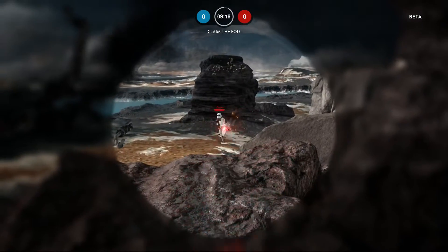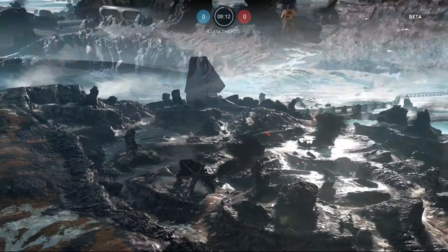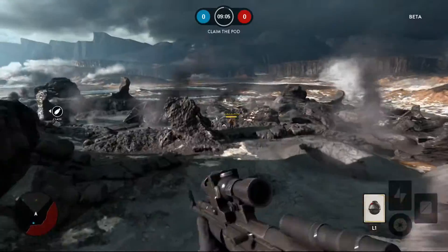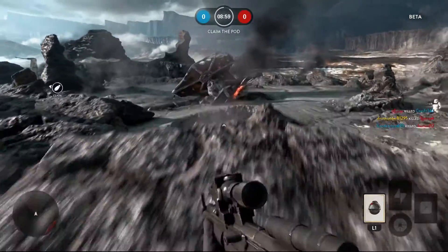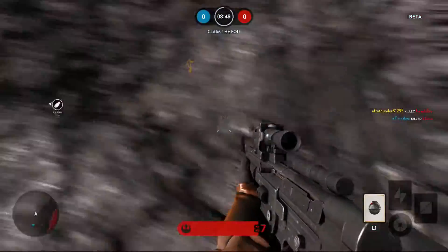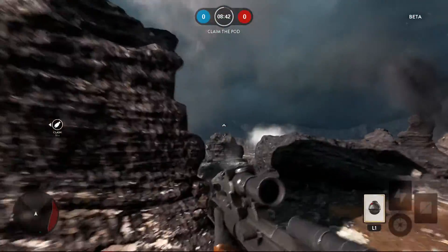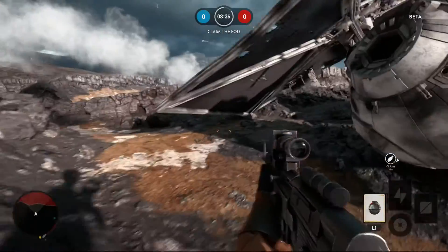That poor X-Wing is just not having the best of days. Why is it that I seem to die so much faster than they do? What the heck is going on here? Calm down — you could run out of ammo. It's funny because you don't. Enemy defeated — plus 100 points. Now let's recharge that stamina meter. That's what I'm talking about. Well, that poor rock is just not having the best of days either. This whole planet is just an array of misfortune.